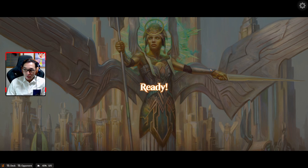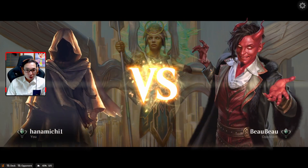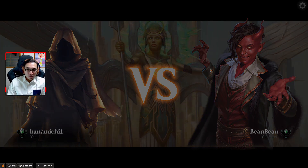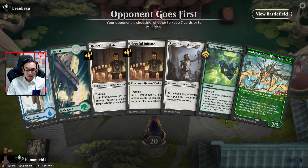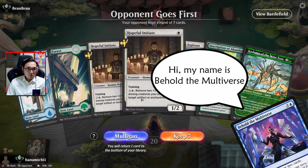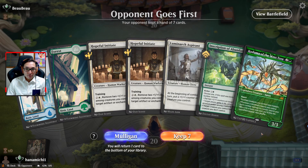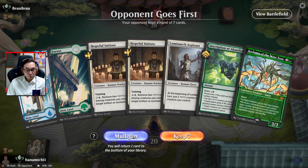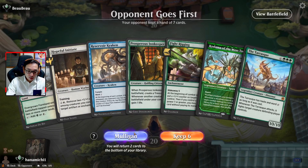Alright, so I made some adjustments to the deck — I added Hopeful Initiate, and I removed Behold the Multiverse and added more white sources, though they didn't show up. We are on the draw again.